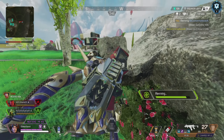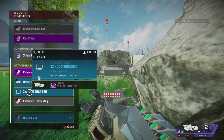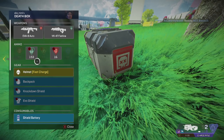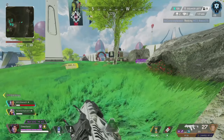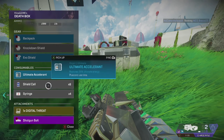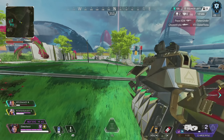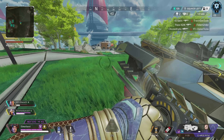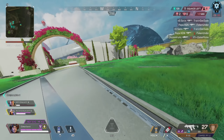That Octane made a really good play with that jump pad getting the Gibby over, or else he would have been thirsted a long time ago. Also, right after that fight was over — that quick shield swap — just to make sure nobody else is coming up on us. If I hadn't shield swapped I could have gotten one-shotted by a sentinel or any sniper. So you want to shield swap instantly after a gunfight is over.